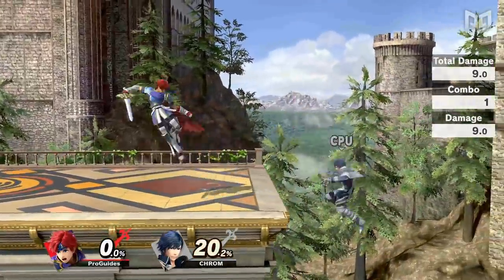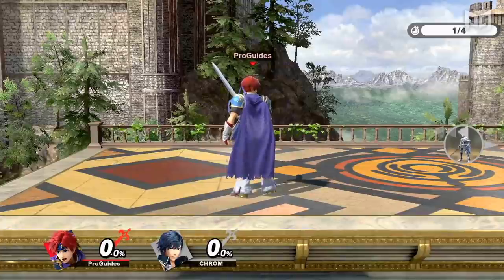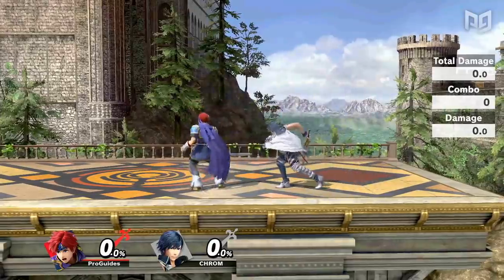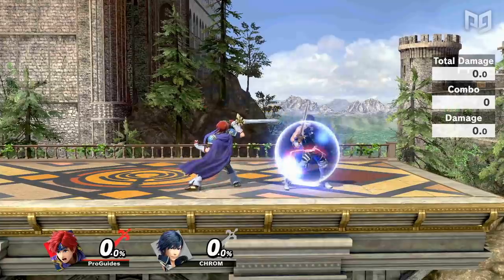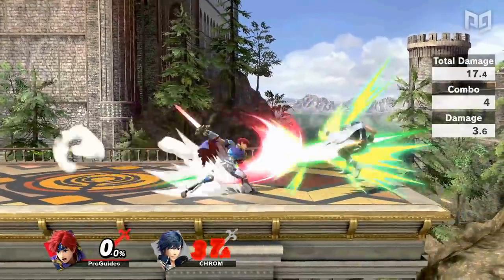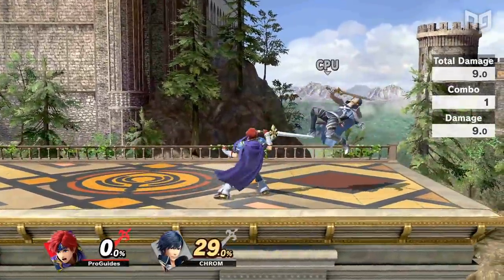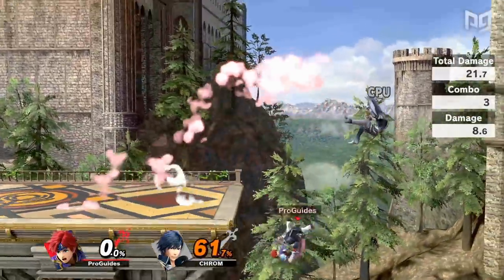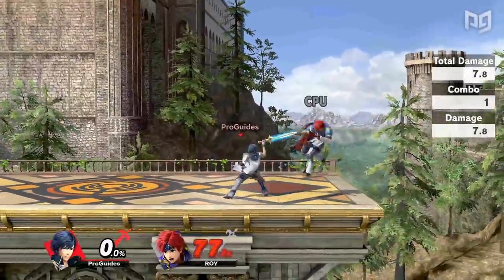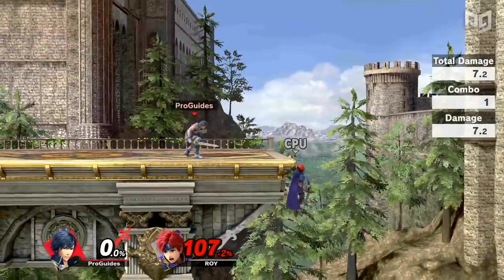Roy and Krom tend to wind up fighting up close as their fast ground speed and unruly air control make microspacing difficult, but they have one move that makes up-close pressure a cinch — Jab. Roy and Krom's Jab is an amazing shield pressure tool that's very safe when done anywhere outside of point blank range. Since Smash Ultimate allows jabs to be performed quickly out of a dash, this move can be a very effective whiff punish option as well. Jab can combo into aerials at many percents, most notably leading to KO confirms with back air at a large percent window. The large range also makes it capable of trapping landings and covering many ledge options, even sometimes hitting ledge hangs.